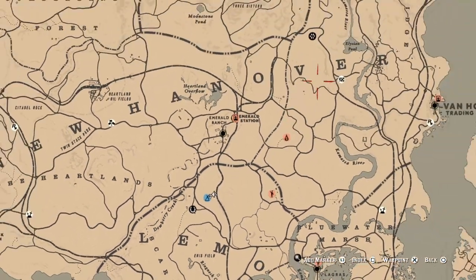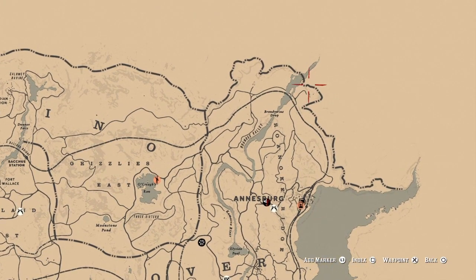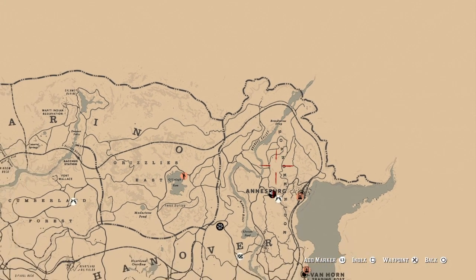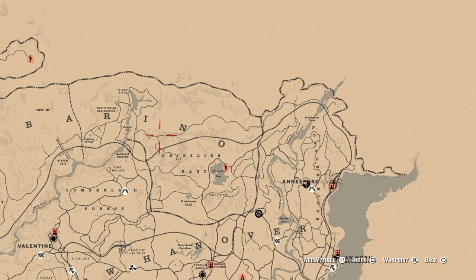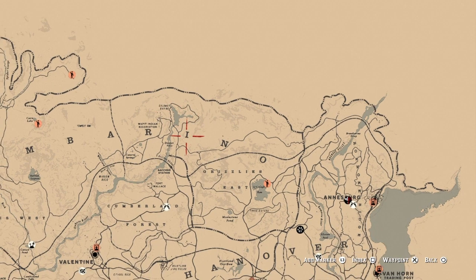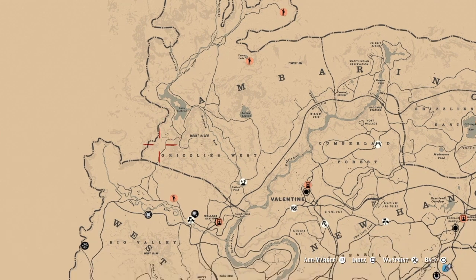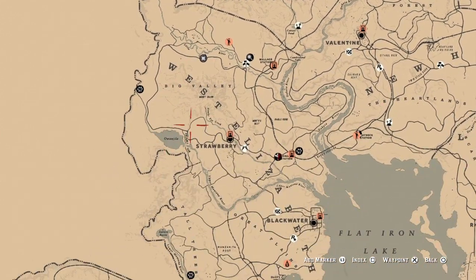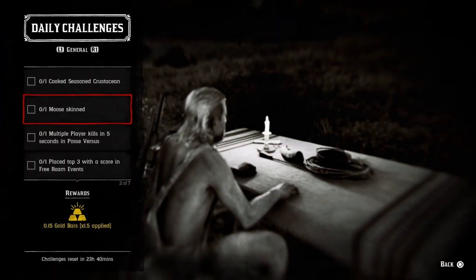One moose skin — I can show you a few locations. If you go up by Brandywine Drop, sometimes there's moose up here, male or female, it doesn't matter, just kill it. You can also find moose at O'Creagh's Run, Caliban's Seat ravine area, Lake Isabella, Lake Owanjila, and sometimes by Aurora Basin. Go ahead and get your moose and skin it, and that challenge will be completed.